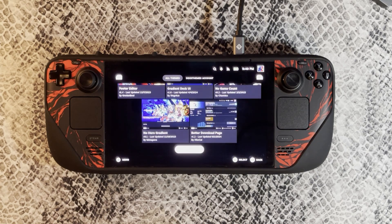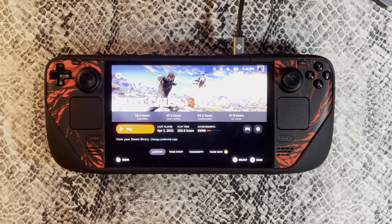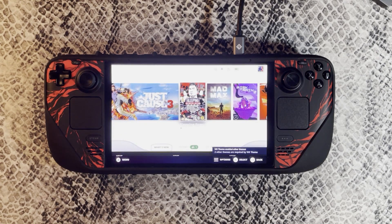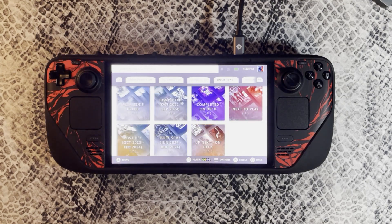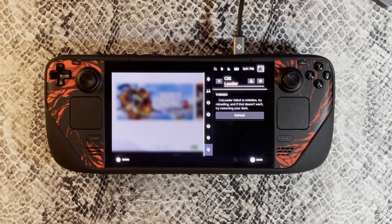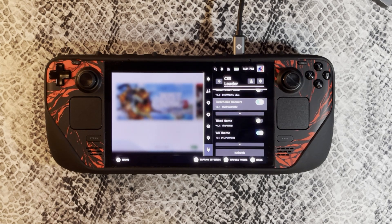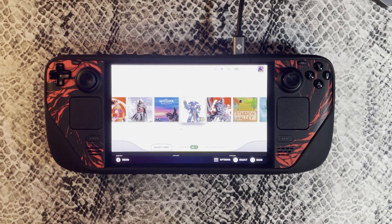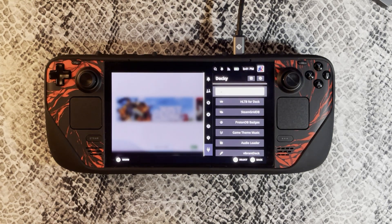Once you've installed whatever themes you want — such as game cover reflections, centered home, different fonts for your games — go back to the Quick Menu and click on CSS Loader. All the different themes you've installed should appear here, and you can easily toggle and customize them to your liking. CSS Loader is also super customizable, as you can tinker with all the specific settings in the themes you've downloaded, such as game cover size and font size, to tweak the UI to your liking.